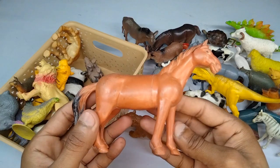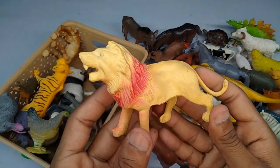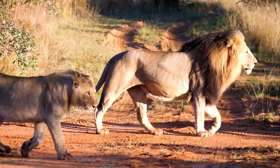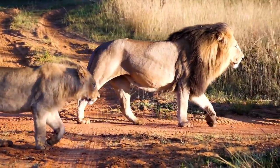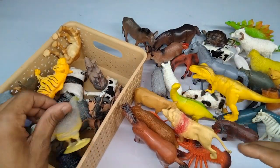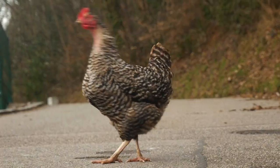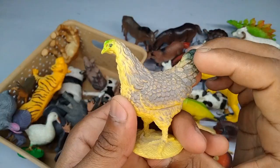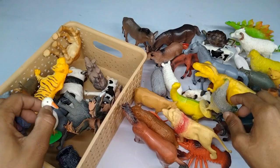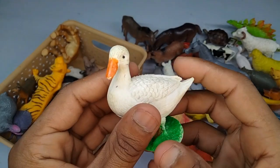And guys next: red horse — wow, guys, beautiful figure red horse. Look is beautiful. Next: lion! Wow, guys, look is amazing lion. Very nice figure lion. And next: chicken! Wow, guys, beautiful look chicken. And guys next: white duck — beautiful, look is amazing!